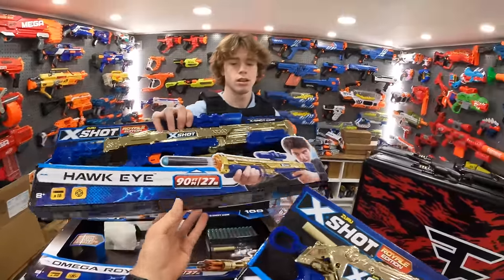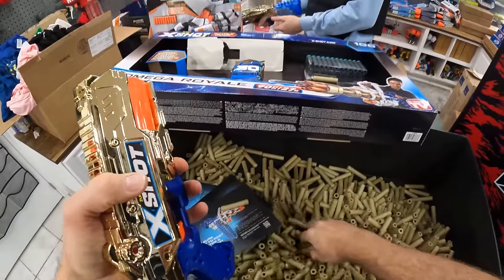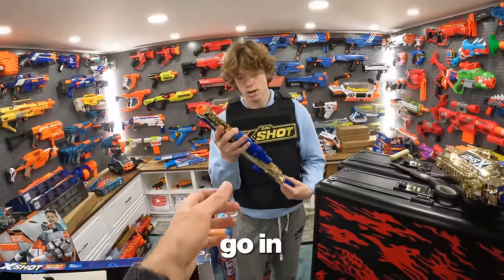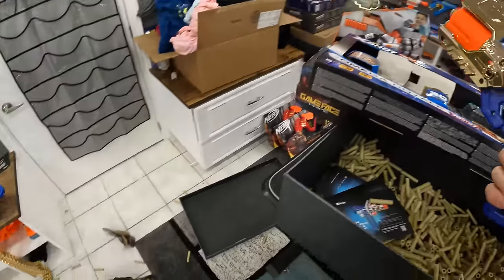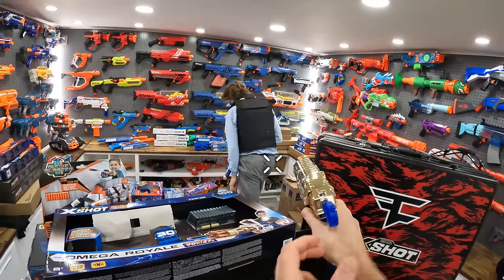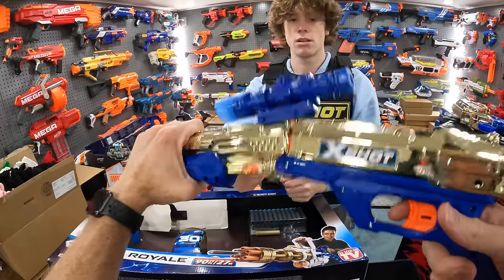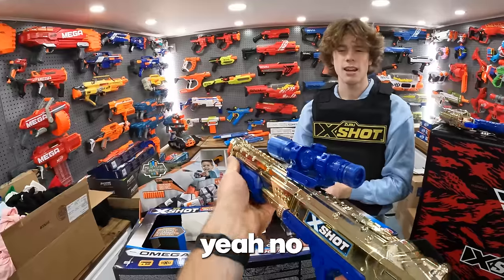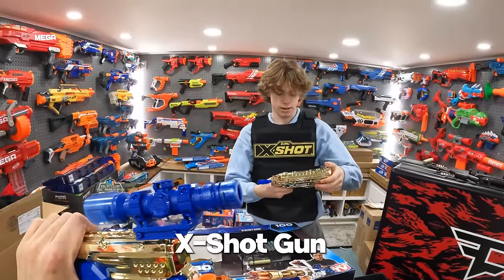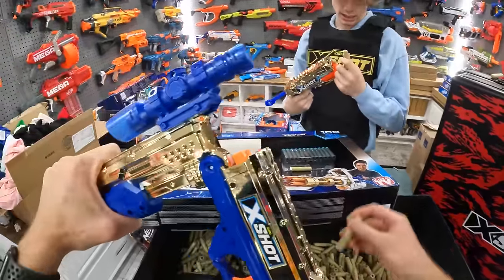I'm gonna open up the Reflex 6, you're gonna open up the Hawkeye. I'm just gonna take darts from the golden bin. Look what happens when I shoot this — the thing moves back. Kind of cool. Where do the bullets go in? Oh, that's kind of ridiculous but kind of cool. This is the Reflex 6 Gold Battle Royale edition. You pull it forward, then crank it, then pop a dart in. A little bit more Nerf war friendly? Put it forward, crack it. Yeah, that's a lot of work for one shot. This gun is not Nerf war friendly.